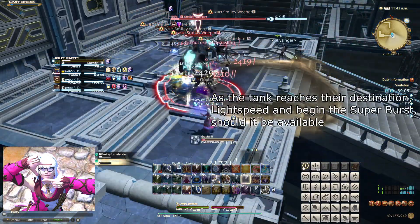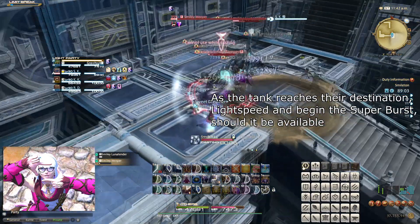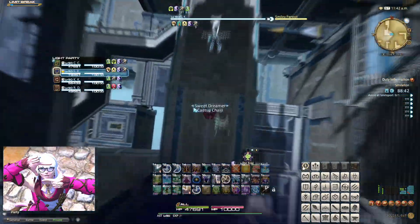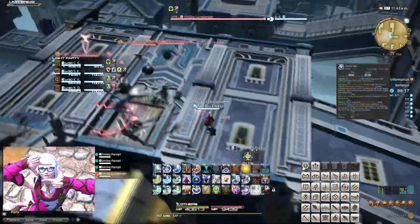Start this Super Burst by late-weaving Lightspeed, then double-weave Play, Draw, and Redraw as you need. In the opener, use Divination after three Lightspeed GCDs. In all other cases, try to use Divination on cooldown.